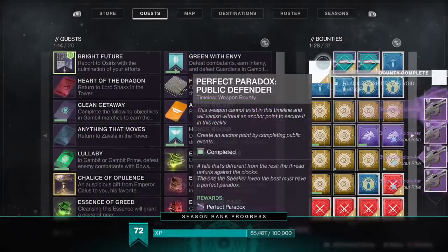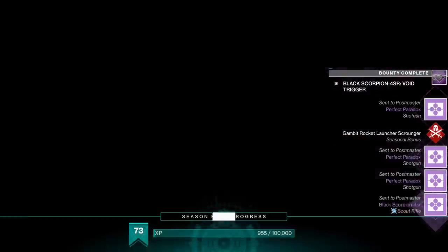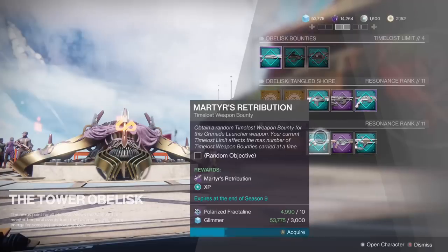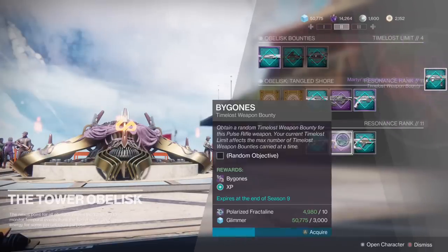Donating 400 will instantly complete those bounties, giving you a large amount of XP as well. So before donating, make sure to pick up time lost bounties. It's also a good legendary shard farm.